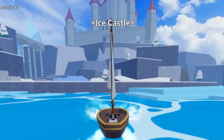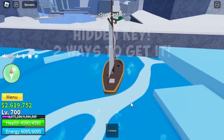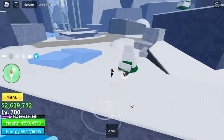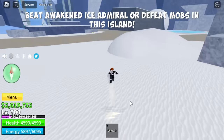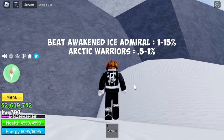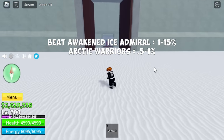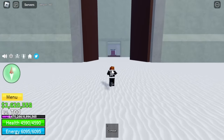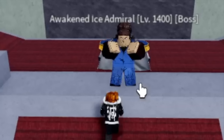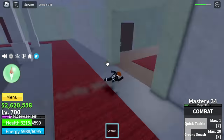Anyways, in order to get the Rengoku Sword, let's head to the Ice Castle and first get the Hidden Key. There are 2 ways to get the Hidden Key: beat the Awakened Ice Admiral, or defeat any mob on this island. The chances are: Awakened Ice Admiral 1–15%, Arctic Warriors or other mobs 0.5–1%. So I decided to defeat the Awakened Ice Admiral. Don't worry, even though we're level 700, we have a way to defeat him. Wall Strat.